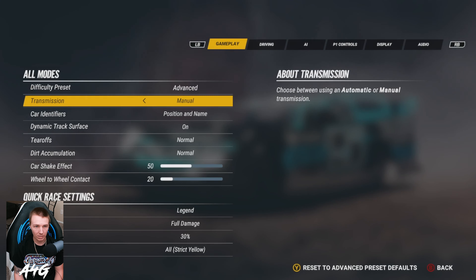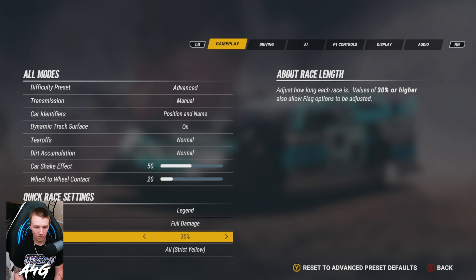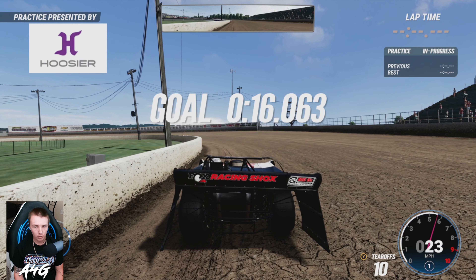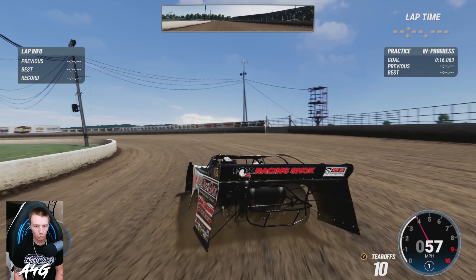Race settings are all on legend, we'll do a 48% race and see how long that ends up being. Let's get into Oswego and see how it is. Going out for our first practice laps here, we'll see what we can do.